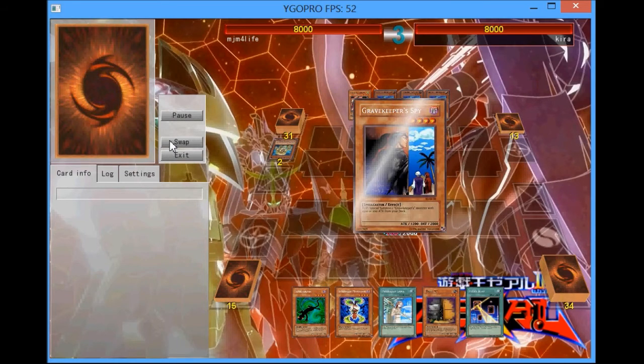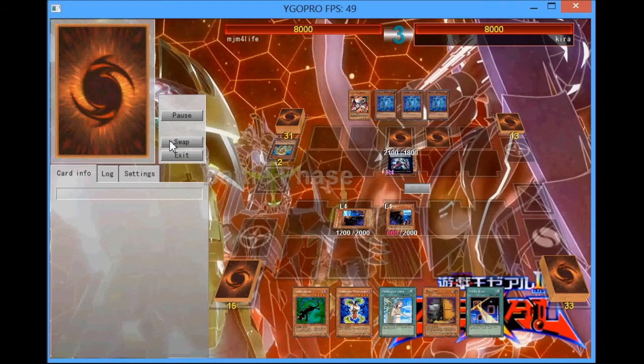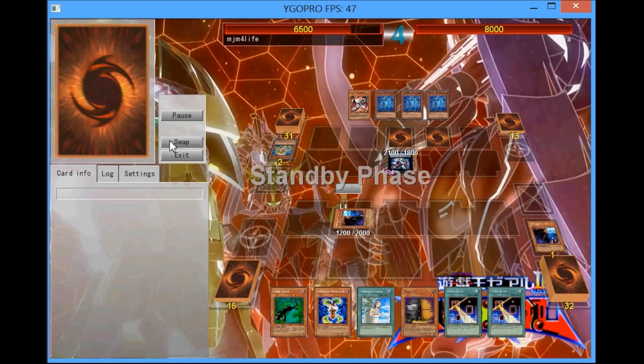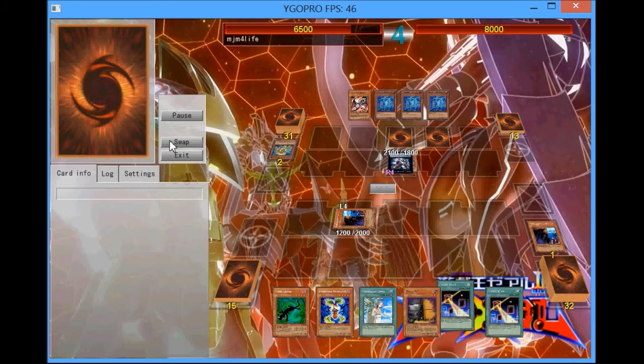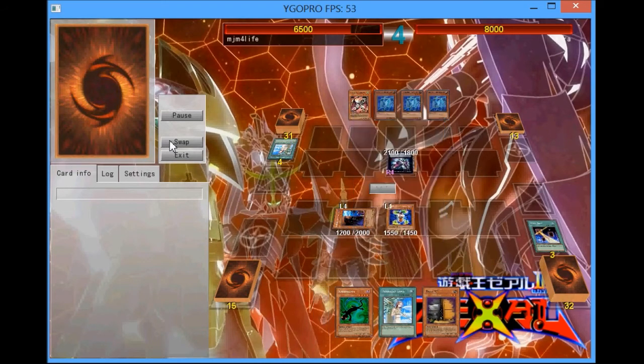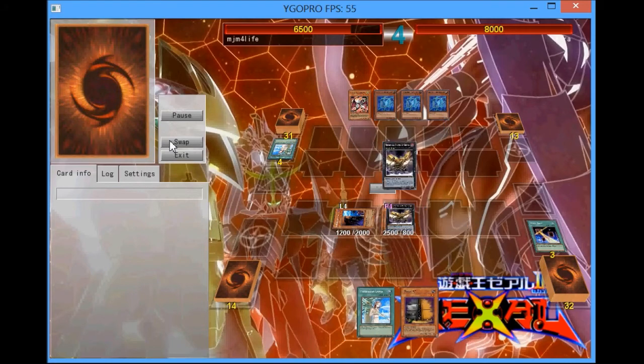He goes for Photon Path. He should have actually used the Amber Conway to make it instead of the Leo, because he just missed out on the Leo effect and basically wasted 2,000 attack for no reason. I'm going to activate Spy's effect since Photon Path does not prevent special summons from happening, and I'm just going to go off here — make a Key Beetle and randomly target the Spy, because I figured he has Dark Hole, so I can protect my Key Beetle.